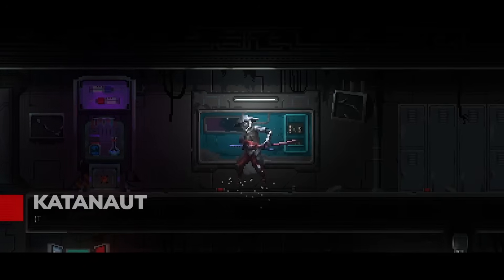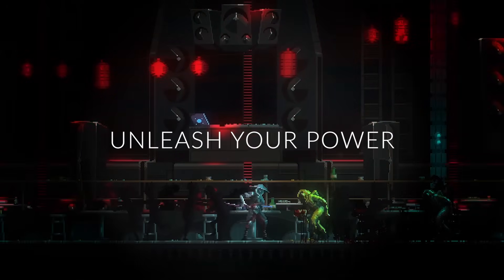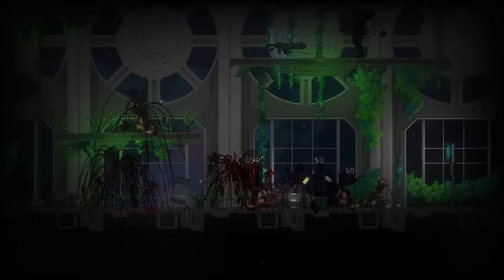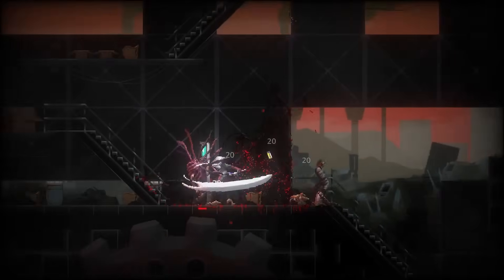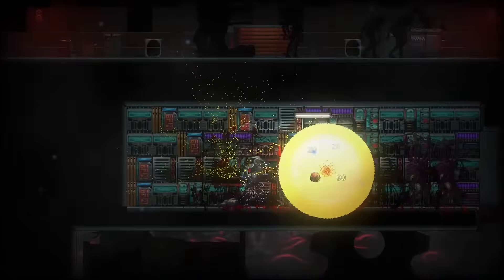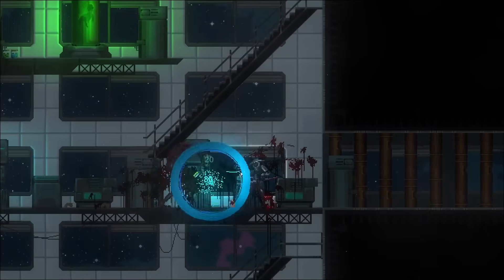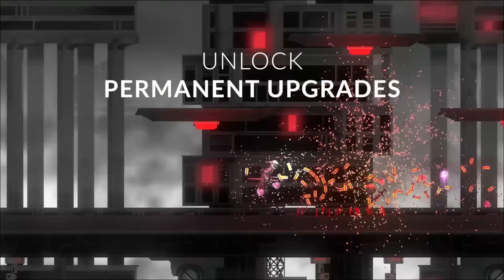In the thrilling world of Catanat, players are thrown into a massive space station teetering on the brink of chaos, where survival hinges on mastering souls-like combat against grotesque enemies. As you navigate its eerie corridors, you'll discover haunting environments and face relentless foes, all while piecing together the mystery of what happened to the once-vibrant inhabitants.